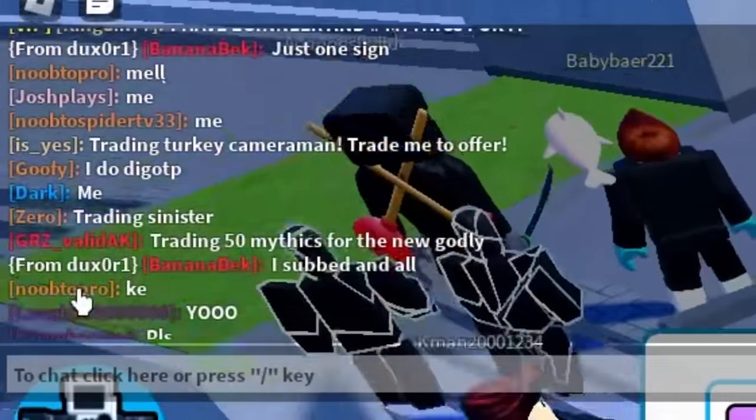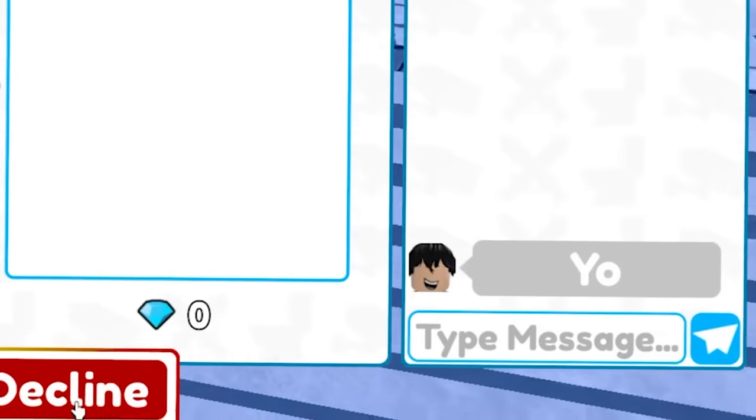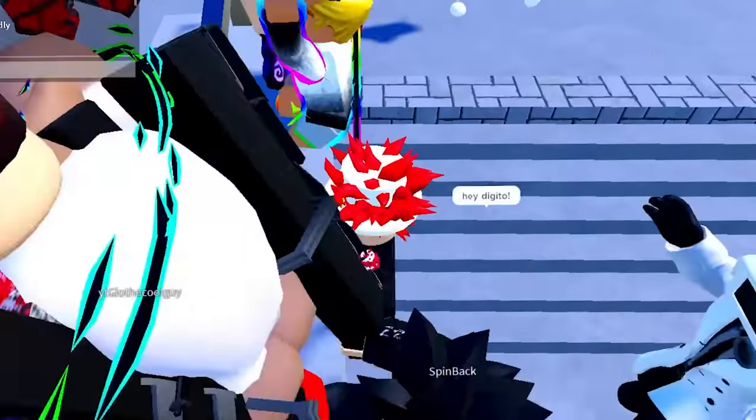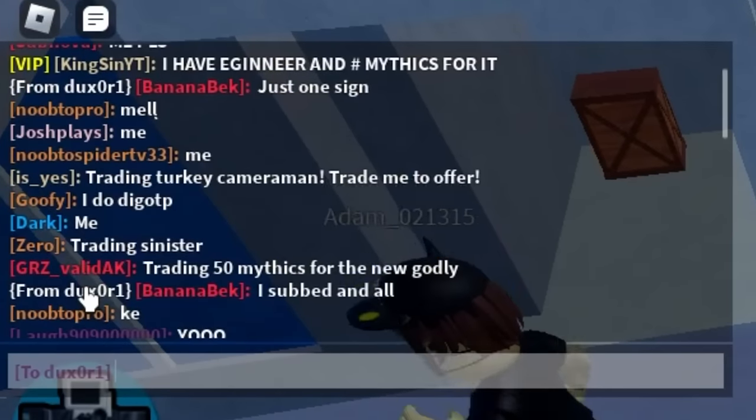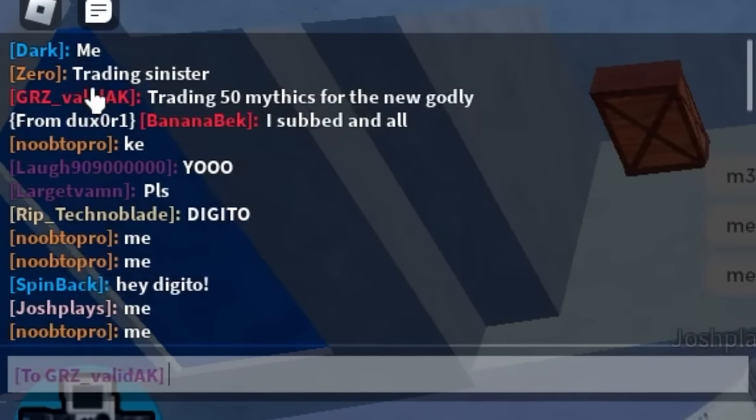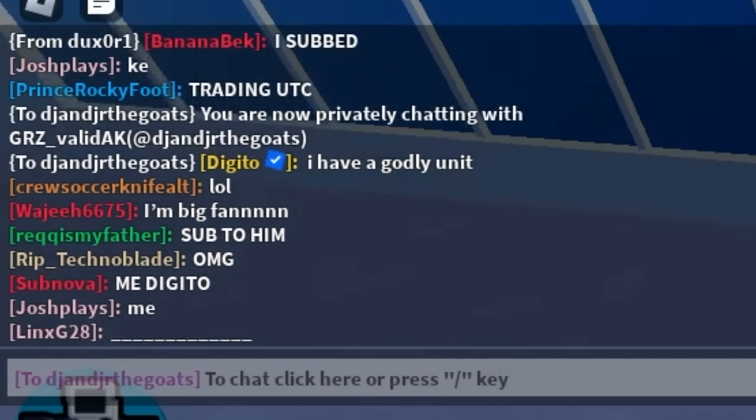Trading 50 mythics for the nuke? There's no way he's actually doing that, right? I gotta trade this guy — he said 50 mythics? No. I need to message him. It's the wrong guy — that's the guy. I have a godly unit. He needs to trade me.